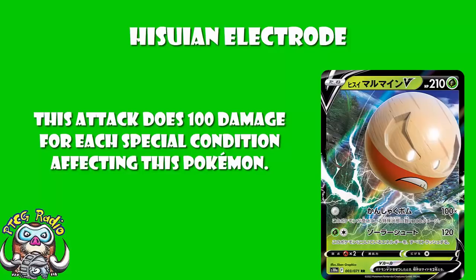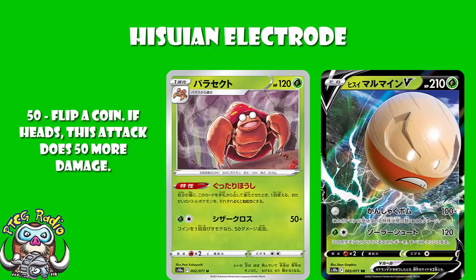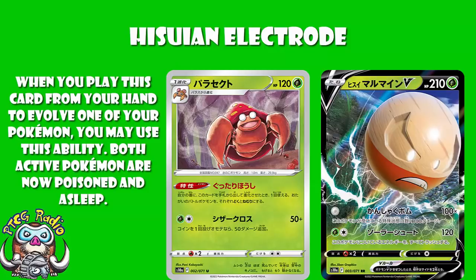This is where I introduce you to the new Parasect. The attack for a grass and a colorless does 50 damage, but 100 on a coin flip — it's not good, let's not worry about it. However, what it also has is an ability: when you play this card from your hand to evolve one of your Pokemon, you may use this ability — both active Pokemon are now poisoned and asleep. This is beautiful because now we've got two of those three special conditions we're looking for, hitting 200 damage, or really 210 with the poison.